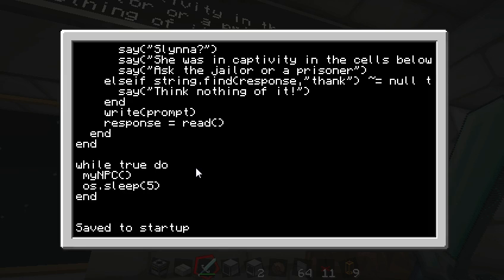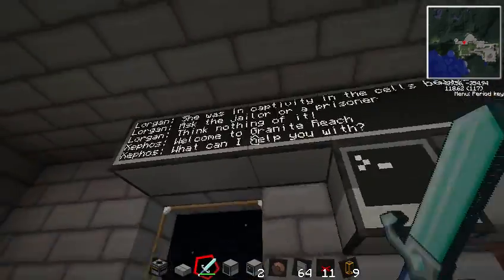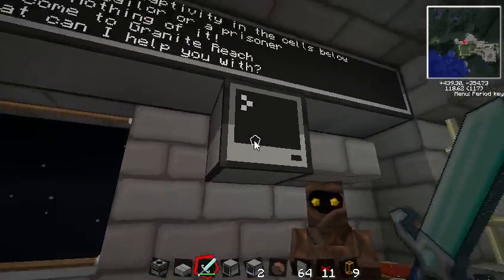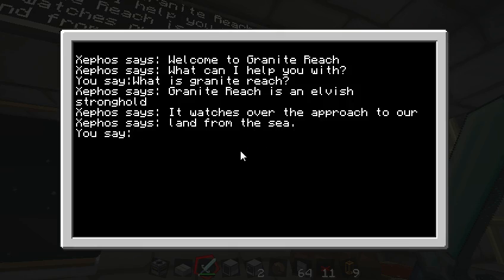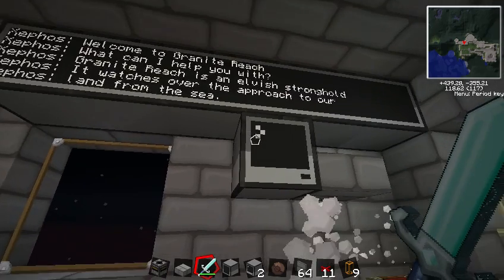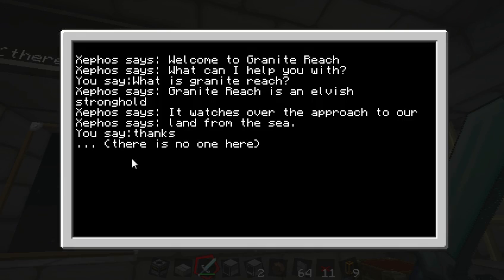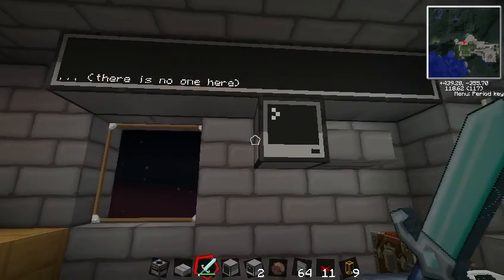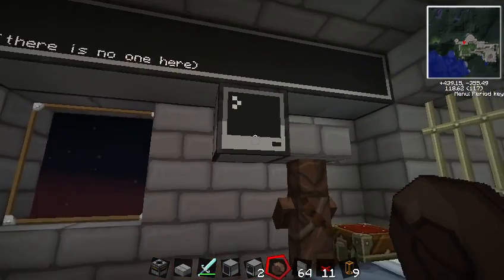Let me also show you that it checks to make sure he's living. So if I kill him in the middle of a conversation — he says 'What can I help you with?' and I ask 'What is Granite Reach?' — he replies 'Granite Reach is an elvish stronghold, it watches over...' Now if I say 'thanks,' it says 'there's no one here.' So it's a neat little thing you can do if you want to add NPCs with very simple logic.